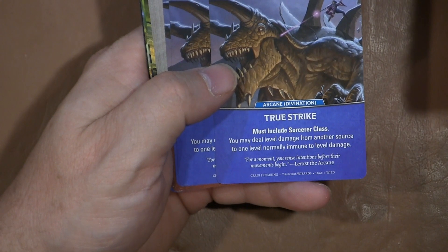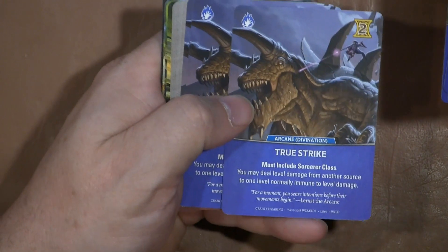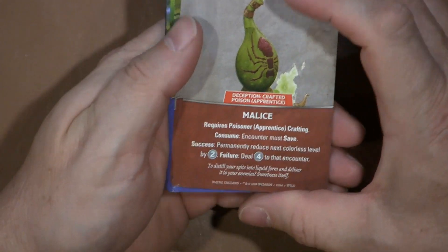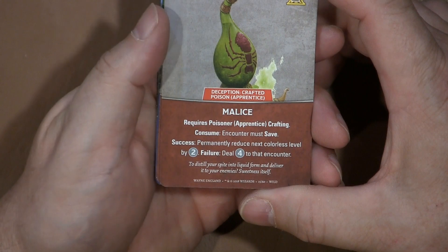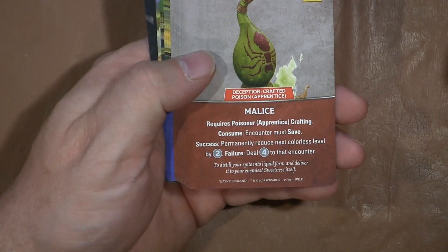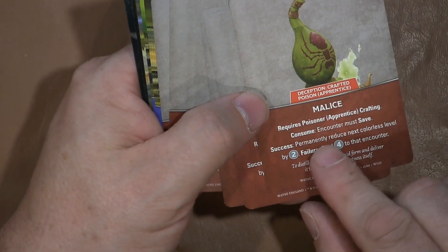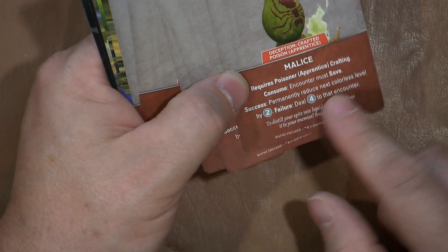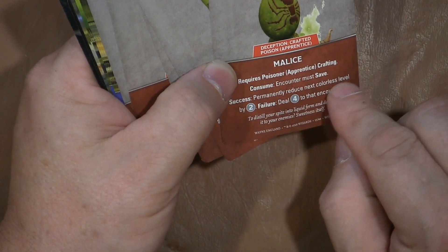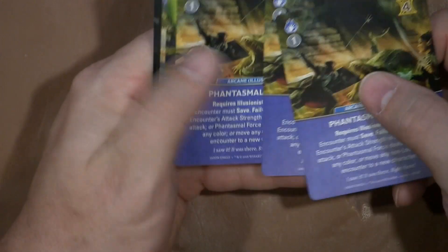This is True Strike — another great spell, classic for D&D. You may deal level damage from another source to one level normally immune to level damage. And that's only two gold. Then we have Malice — this is a poison, requires somebody with Poison Apprentice. Consume: it looks like they take a save, and if they fail, reduce the next color's level by two and deal four to that encounter. Success: permanently reduce the next one by two. Then we have Feeble and Phantasmal Force — that's an oldie but a goodie, lots of text. And Major Image.